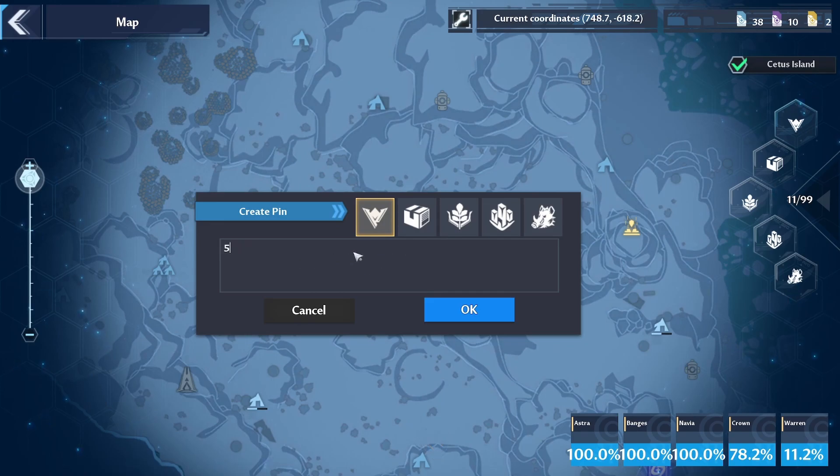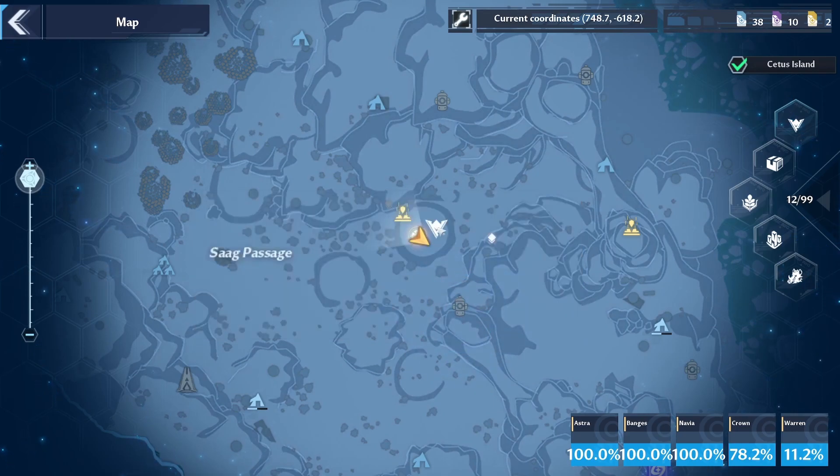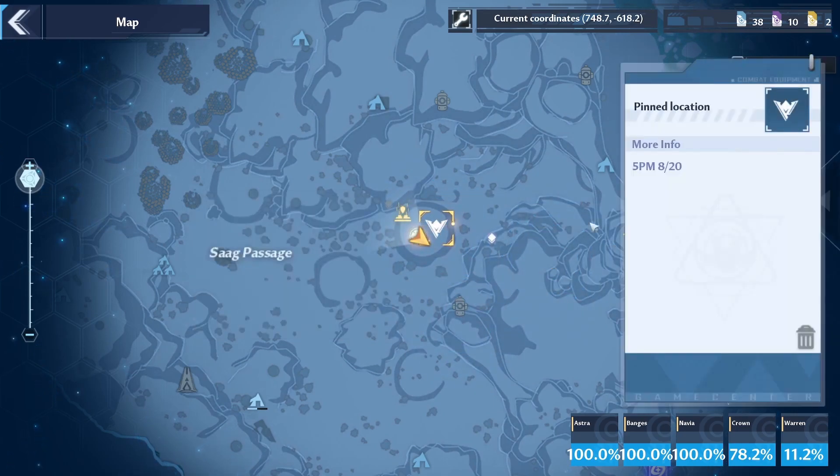You can also write down any pertinent information on these icons, so I tend to write when a timer will expire so I know exactly the time I can return to collect it.